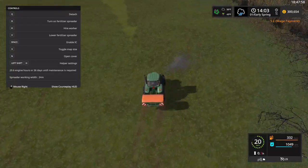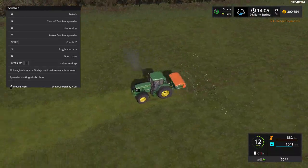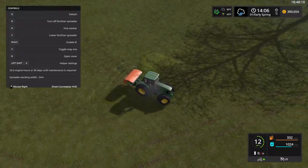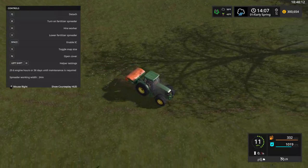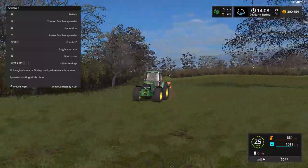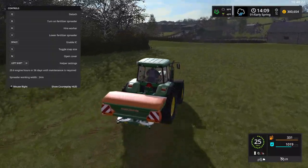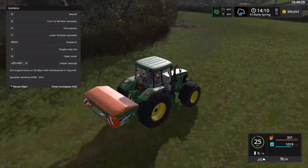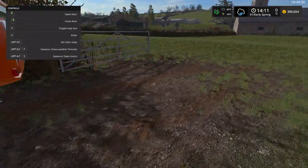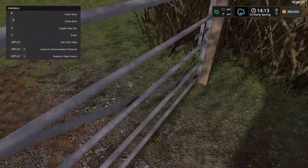I think we'll fertilize the other field and then we'll finish the episode here. I'll finish the seeding off-screen and then come back next episode and hopefully buy the sheep, do a bit of mowing, a bit more mucking around. I think we should do a bit of wood chipping - wait, not wood chipping, why did I say wood chipping? A bit silly.